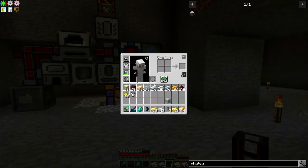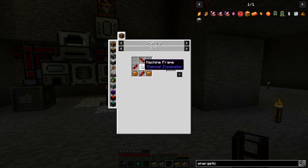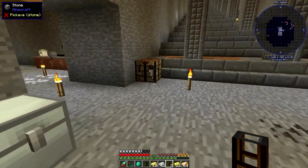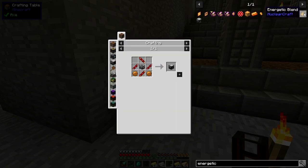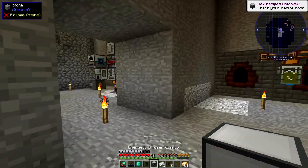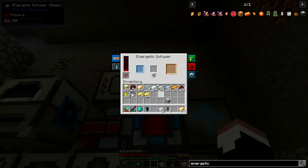I need some Enriched Phytogrow, which means I actually need to make one more machine — an Energetic Infuser. That requires another Machine Frame, two Copper Gears, two Transmission Coils, a Conductance Coil, and a Reception Coil. This takes a lot of coils. So we'll start with the Machine Frame, two Copper Gears, two Transmission Coils, Conductance Coil, Reception Coil, and Infuser. We're going to put it right up there and allow it to output to the top — so that's going to fill now.